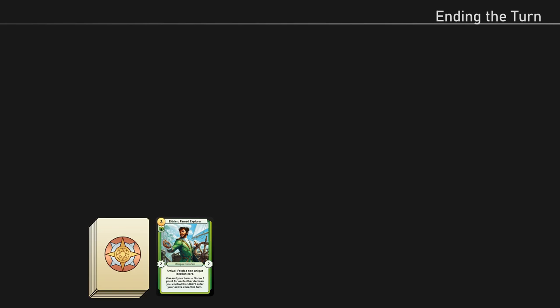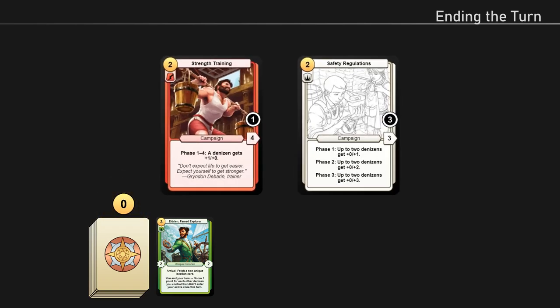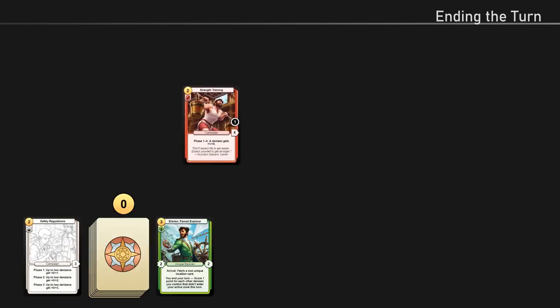Ending the turn is the last action you perform each turn — you do this when you're done with your turn. When you perform this action, you lose all unspent gold, then remove all expired campaigns. An expired campaign is one that has a number of phase counters equal to the number in its phase indicator but wasn't completed during the turn. Once you've performed this action, the turn is passed to the next player.